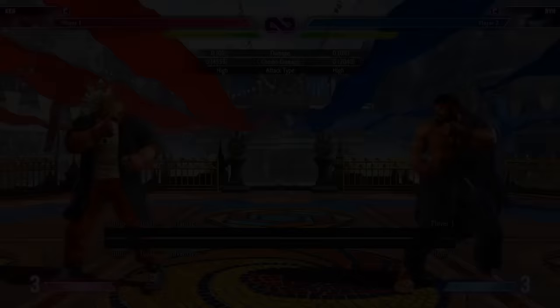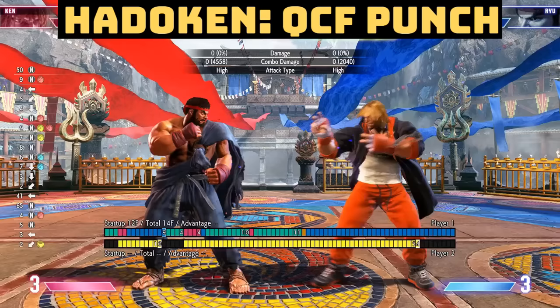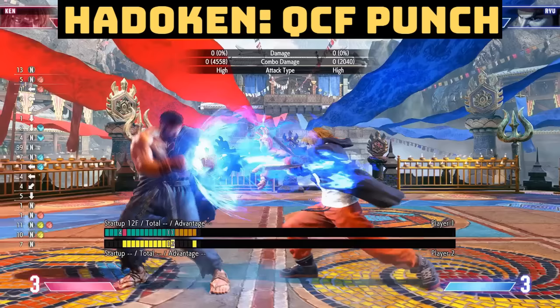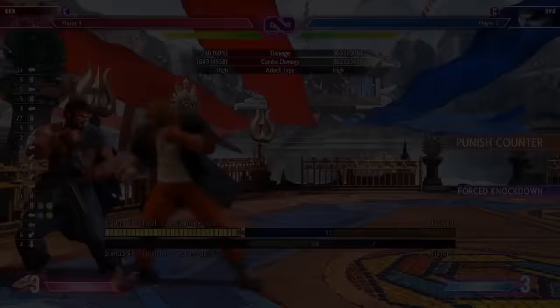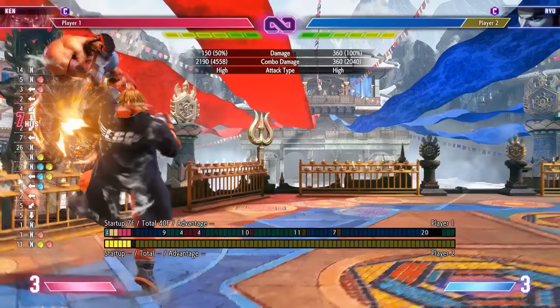This is his Hadouken — really good in this game, only 12-frame startup. Up close you can use it as a block string ender once in a while. Just make sure you use the light version — that's minus seven. Don't use it too much, but if you expect somebody to punish it, use the OD version, which is minus two and safe. In the corner after a juggle you can even go into a heavy punch uppercut to finish the juggle.